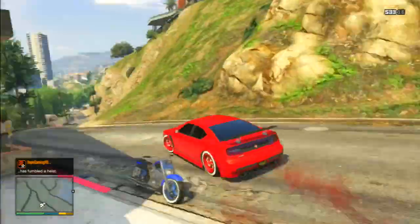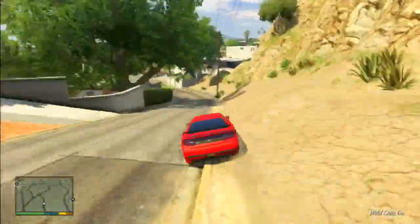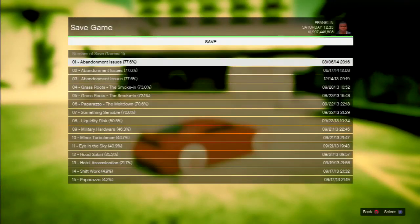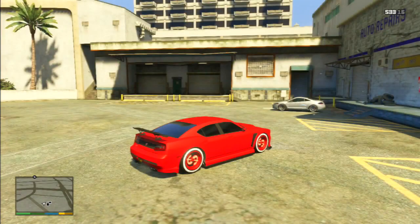Once you've done that, you guys want to drive it directly to Los Santos. You then want to pull out your phone and make a quicksave. Once you've done that, hold down on the D-pad and switch to an online character. Once you've made your quicksave, make sure you guys give it a few seconds to make sure everything synchronises and nothing glitches out. Then go to your online character by using the D-pad.